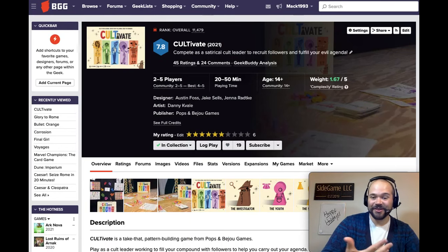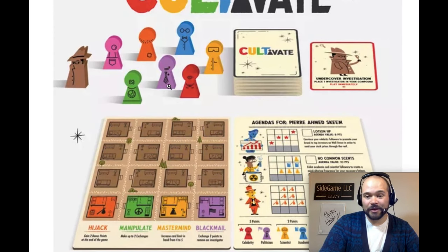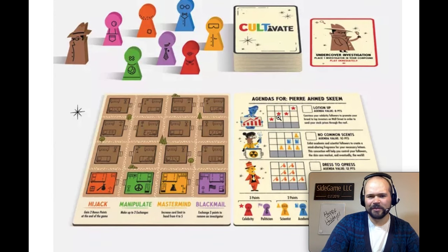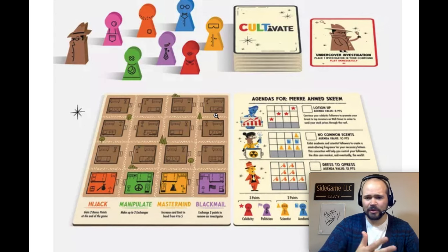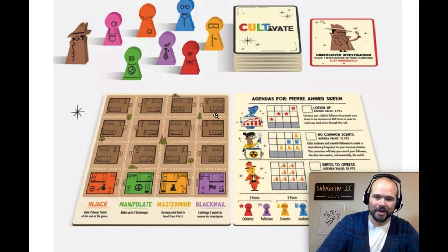The next game I want to talk about is Cultivate, a Kickstarter game all about bringing people into your cult. You play as the leader with an objective to get specific people in your area. Politicians and celebrities are worth a lot of points, while kids, youngsters, and hippies are not worth very much. You pick your orientation and if you get that pattern, you'll get some points — though easier patterns are worth less. On your turn you either play a card or trade people in your city. Cards generally get you more people or allow you to take things from other players.